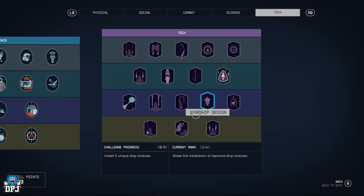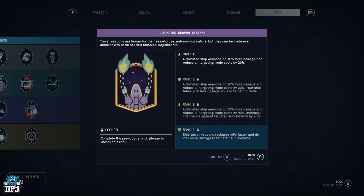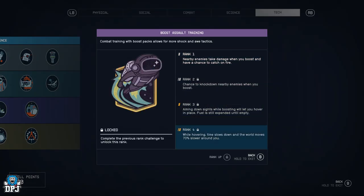Automated Weapons Systems — increased damage, reduced costs, and you take less damage while in targeting mode. At higher ranks, automated ship weapons do 30% more damage with reduced costs by 40%, and this increases critical chance against a targeted subsystem by 20%. Ship turret weapons recharge 40% faster and do 20% more damage to the targeted subsystem.